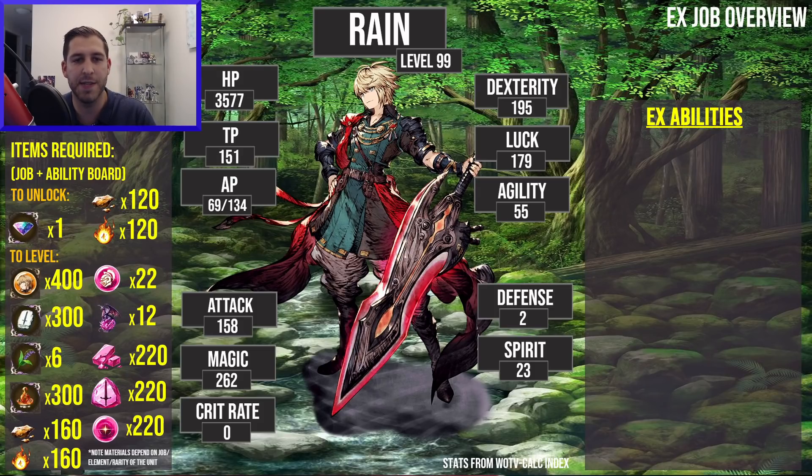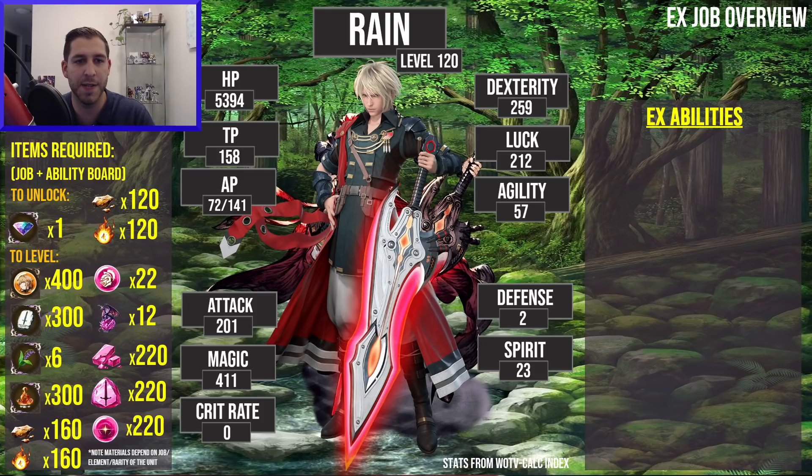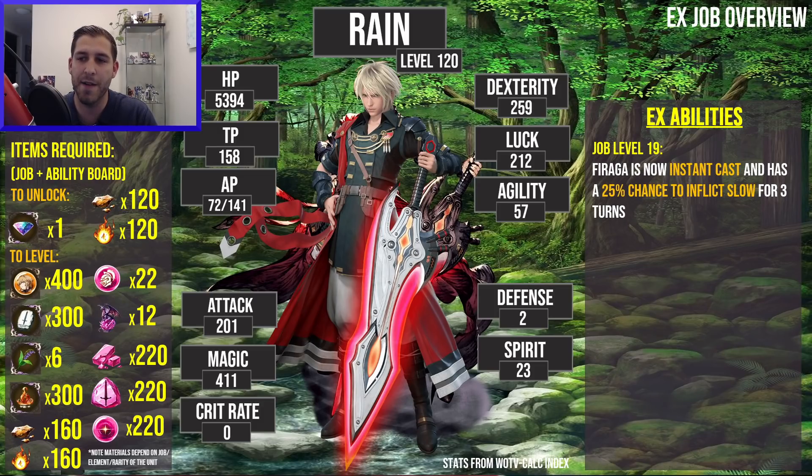At level 120 you can see he gets a huge boost to his HP, a nice big boost to his magic, and a little bit of agility as well. At job level 19 he's going to get Fire Aga upgraded so that it is an instant cast. A lot of people had to turn off Fire Aga because he'd start casting it and not finish in time or miss people that move out of the way. So this is already a huge buff. Not only does it become instant cast, it will now have a 25% chance to inflict Slow for three turns. Slow is one of the most impactful status effects in the game — this is absolutely huge.